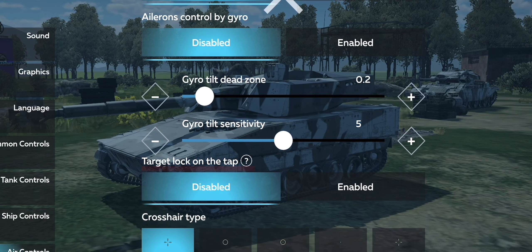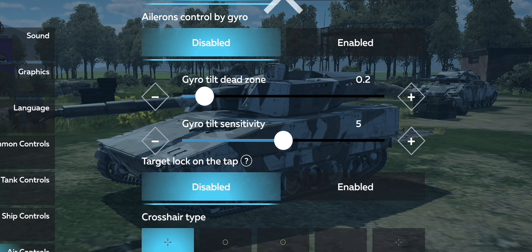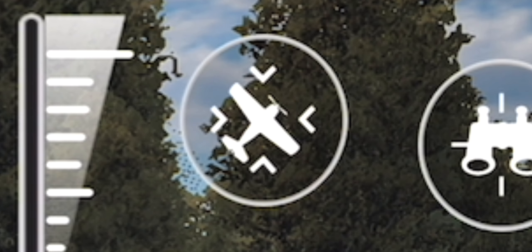And at last, target lock on tap. What this setting does is it automatically and involuntarily locks onto air targets for you. I prefer to keep this setting turned off so I can instead manually lock onto targets myself with the button in your HUD layout. However, you will rarely catch me actually utilizing this.